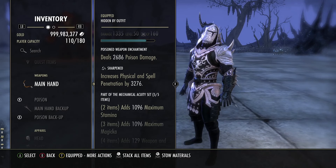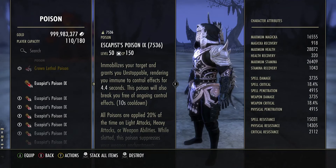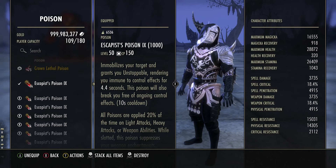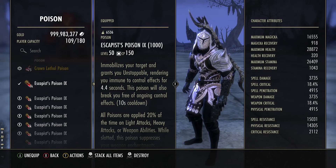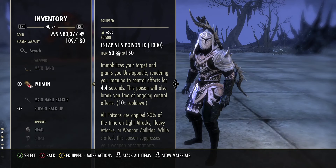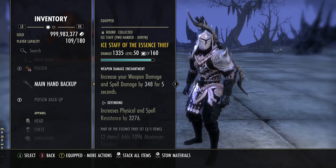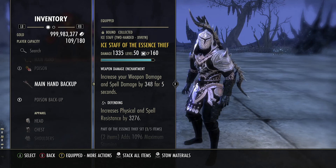Mechanical Acuity is extremely strong. We have a Poison Glyph sharpened on the bow. If you don't want to run the Poison Glyph, you can run Escapist Poisons or double DoTs. I prefer Escapist Poisons in 1v1s and open world — it's extremely strong, makes you insanely OP. They're not that expensive, but kind of are, so take that with what you will. Next we're running Essence Thief — this is a very strong set.